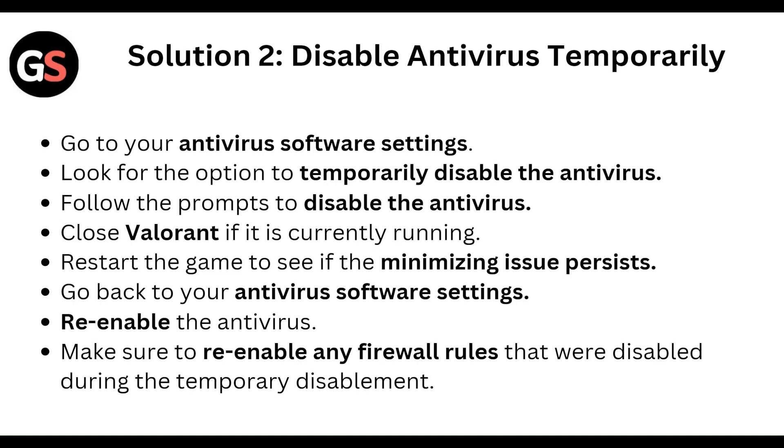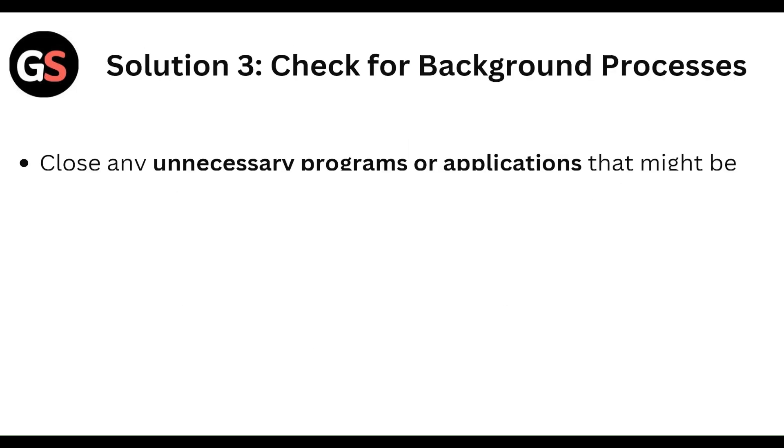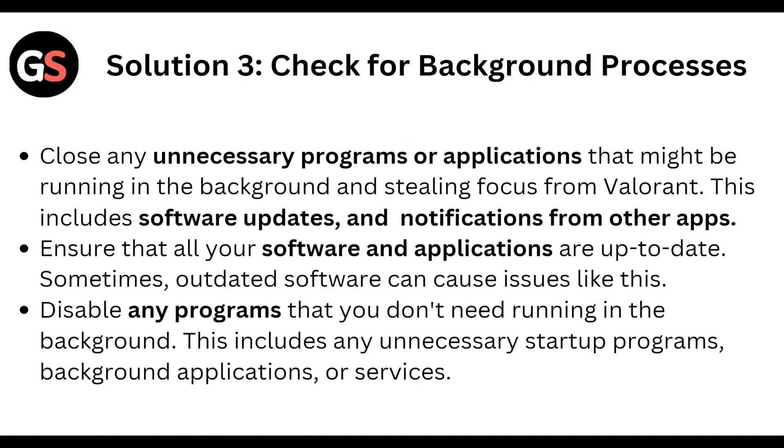Go back to your antivirus software settings and re-enable the antivirus to make sure the firewall rules that were disabled during the temporary disablement are restored. Also, check for background processes and close any unnecessary programs or applications that might be running in the background and stealing focus from Valorant.